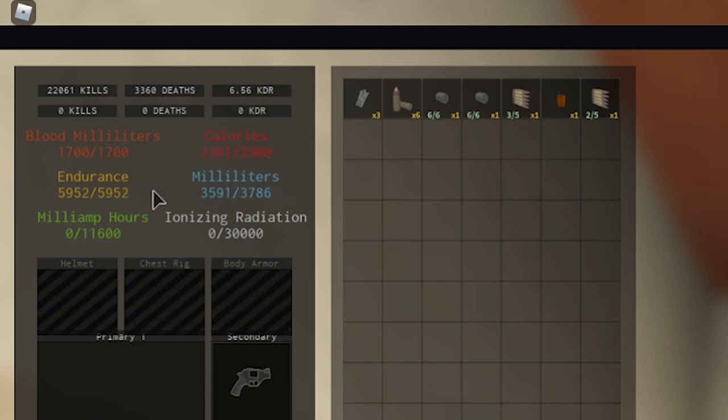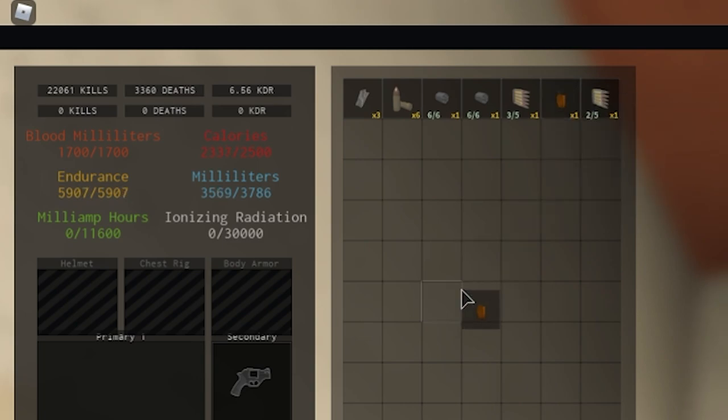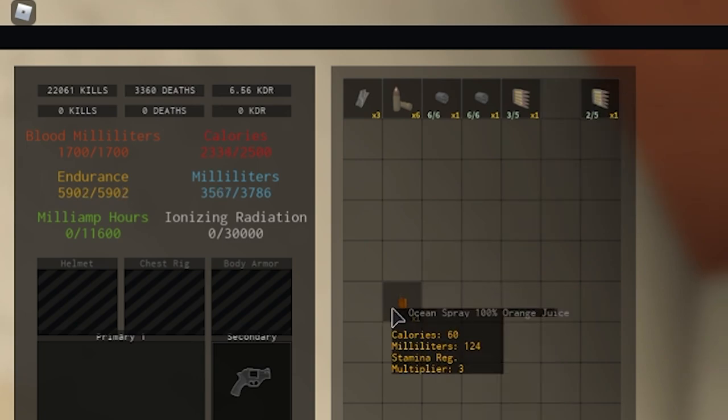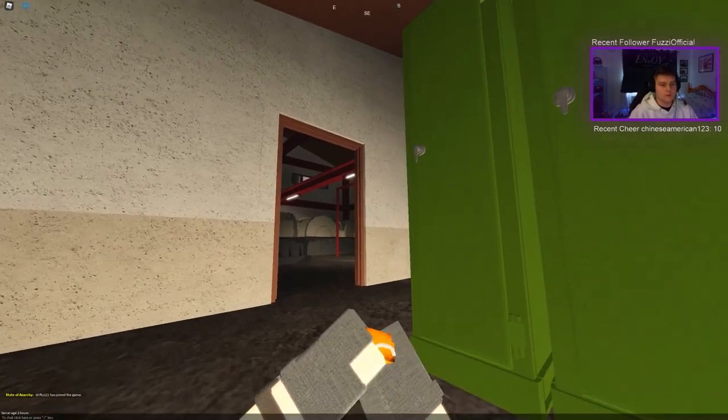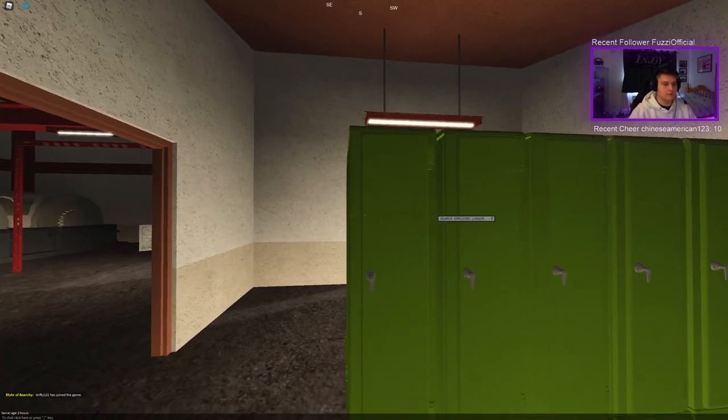So your calories, your milliliters, and your stamina — calories and milliliters equal stamina. The more calories and milliliters you have, the more stamina you will have. You have two stamina values: your total stamina and your stamina which goes down whenever you run. When you run, your stamina goes down a lot faster — about twice as fast. You find food such as this Ocean Spray juice. To use it, right-click and then you can use it — it takes you to an animation where you press left click to drink it, and your milliliters went up as well as your stamina.